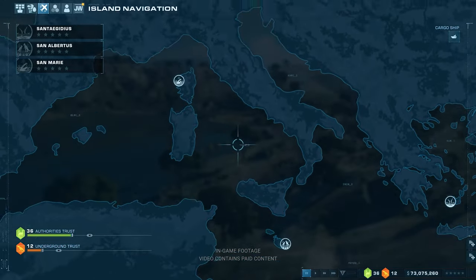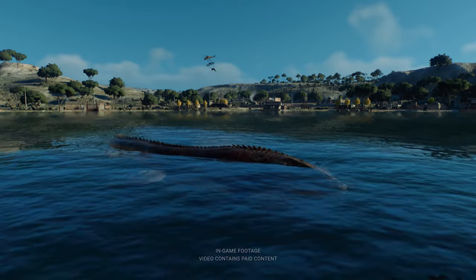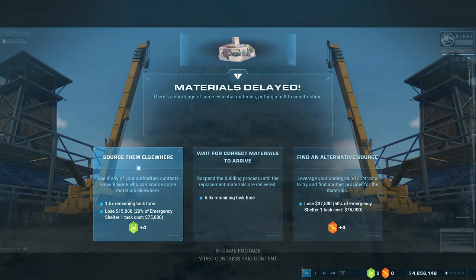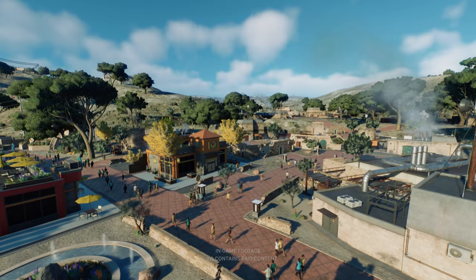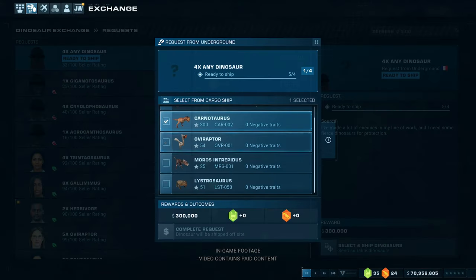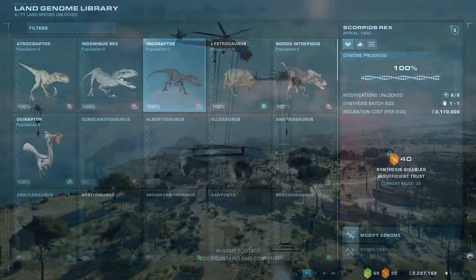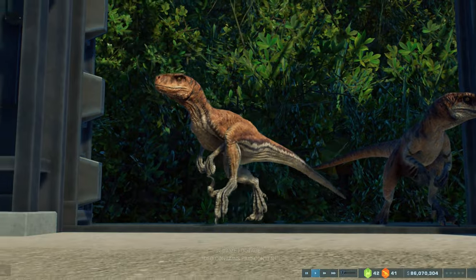You'll need to set up shop on three different islands and maintain dinosaur facilities at each challenging location. Where to get the dinosaurs, you may ask? Well, that one's up to you. Choosing between the authorities and the underground will determine what you get access to in the dinosaur exchange. Here you'll find the exchange for all dinosaur transactions — buy, sell, you can do it all. But choose carefully. Who you trust will decide what dinosaurs and research you can get access to.